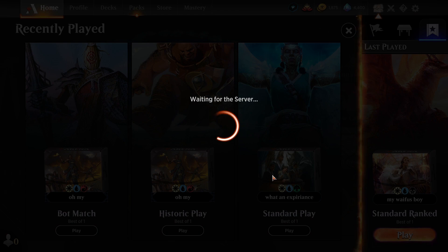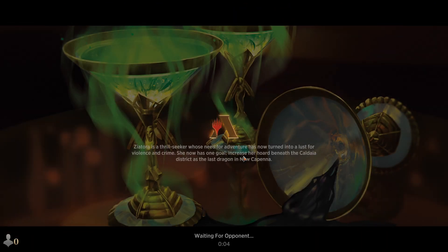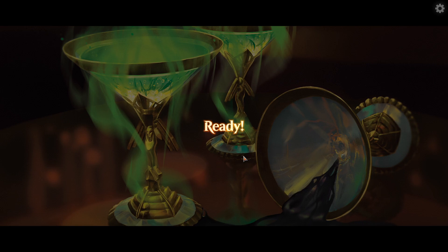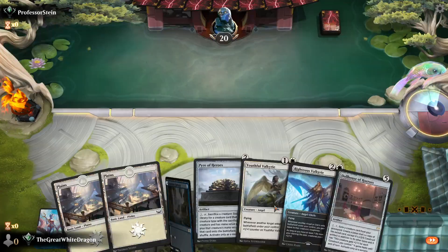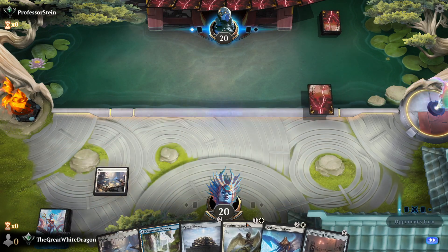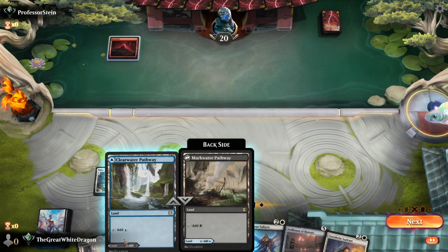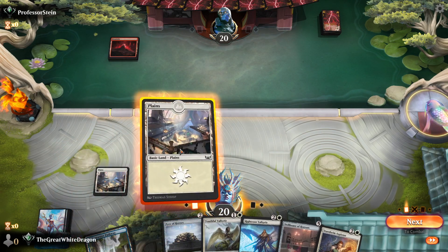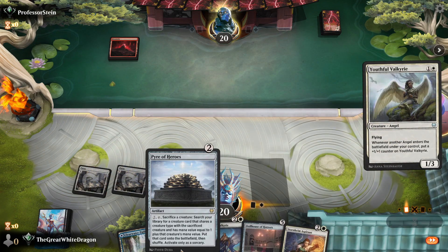No one can tell me I shouldn't have played everything — there was no reality where holding back was the call. We saw that his only removal was that one thing and he didn't use Blood on the Snow. The chances of him magically pulling out a Meathook Massacre were pretty low. This time we have a Dollhouse and the Pyre, which is pretty good. Let's drop those.